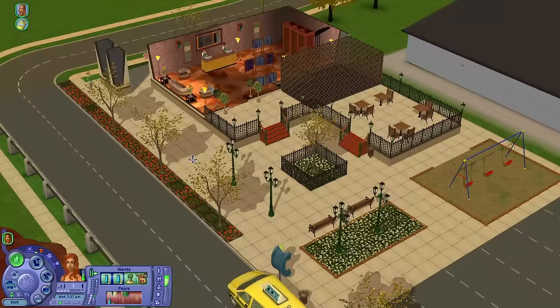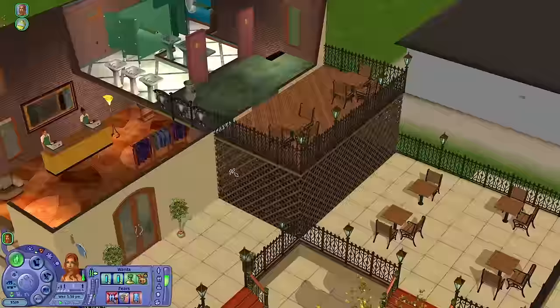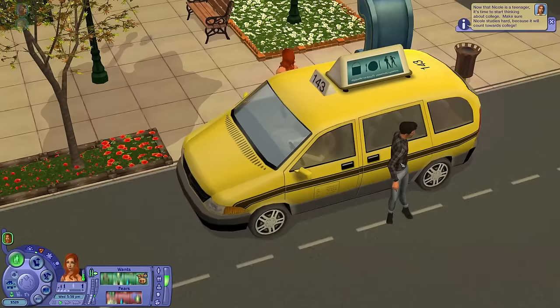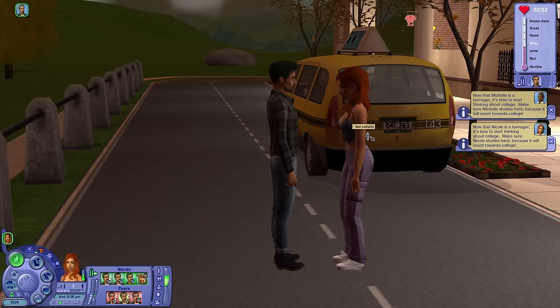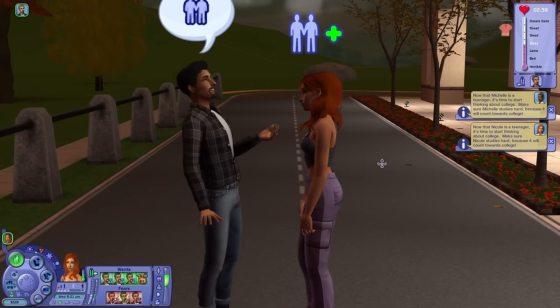We're here — it looks lovely in the daytime. This is prime for a diner; I'm considering making part of this lot a little restaurant with the nice balcony area and the outdoor tables. There's Don Lothario. We're going to start with a charm — oh she's so shy, I forgot. She's very cute. I do have a height mod which randomizes sim heights — she turned out slightly shorter than him.